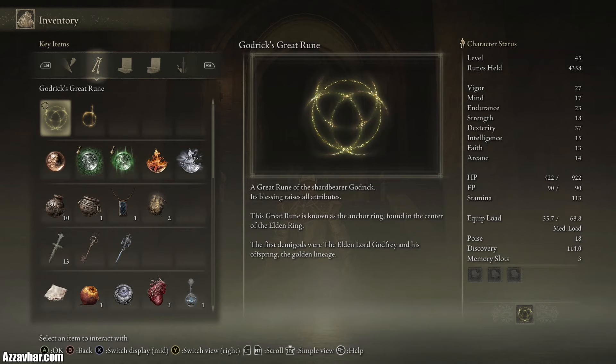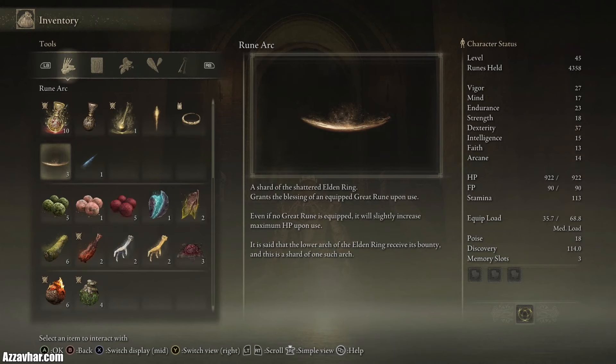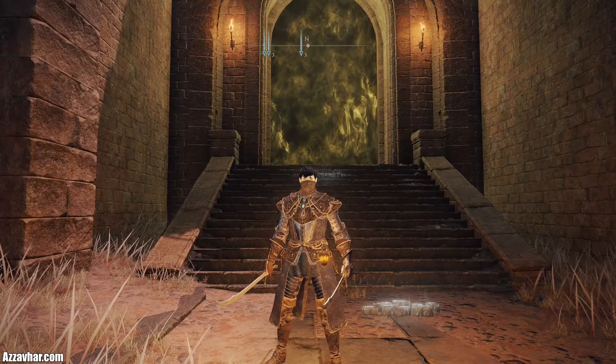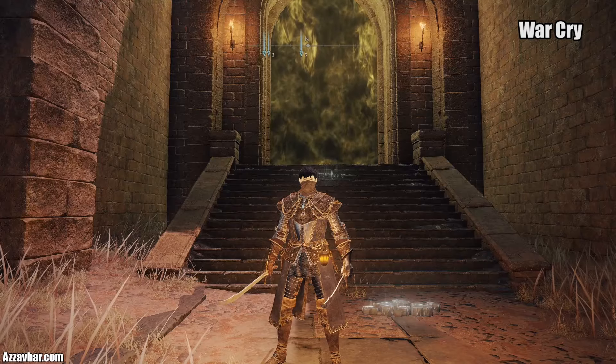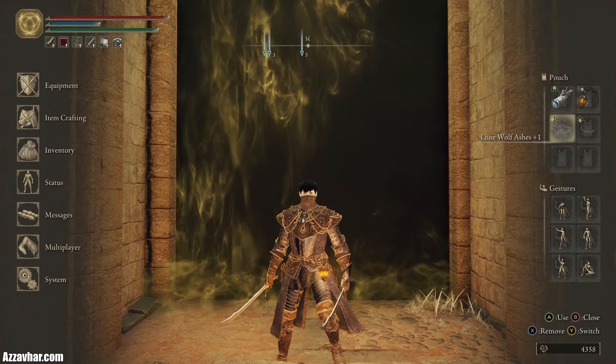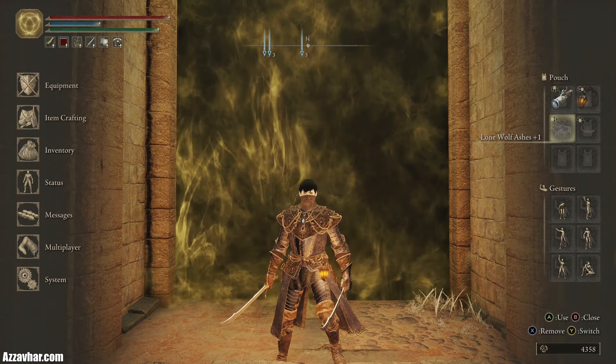It is worth mentioning that I do have Godrick's Great Rune activated for this fight, which raises all attributes. I do have a video on how to defeat Godrick if you're interested, and another video on how to activate his Great Rune. You will need to use a Rune Arc to actually activate the Great Rune and get its effects, but don't go crazy using Rune Arcs because you will need some for later bosses. We've also got an Ash of War applied to our weapon called War Cry, which gives us a bit of an attack boost. We'll also be using the Lone Wolf Ashes plus one.